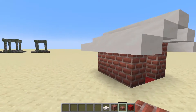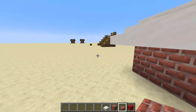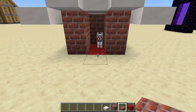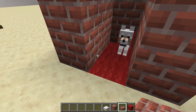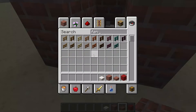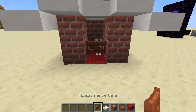So this is what it looks like from the side, this is it from behind — it looks pretty cool in my opinion. And if you want, you can add a fence gate over here but that's completely optional. I'll grab an acacia fence gate and place it over there to show you what it looks like.